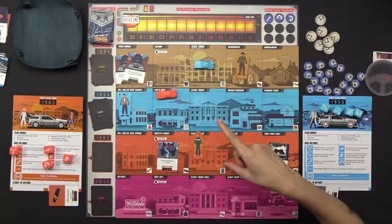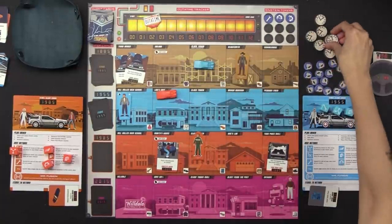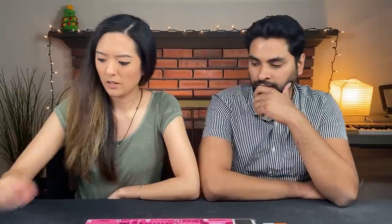We're going to advance the out-of-time marker by two spaces this time because there are two locations with events. Those two locations will each get paradox tokens — that is a problem. We can't just leave that. First player marker rotates, and we draw three new events.